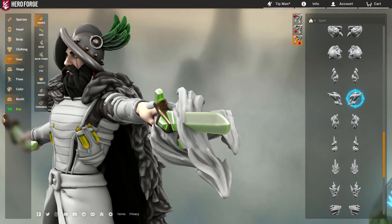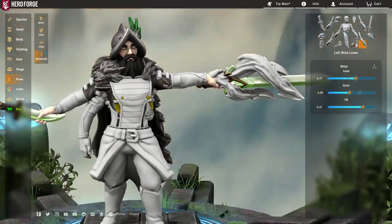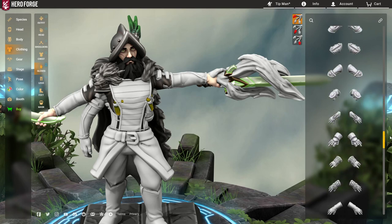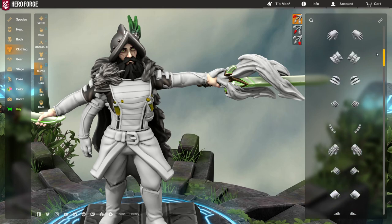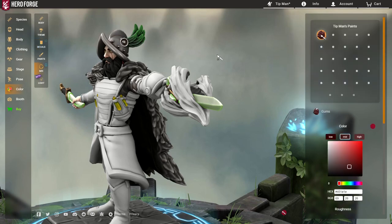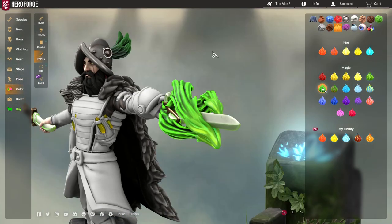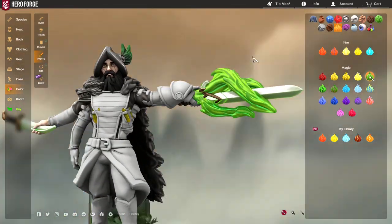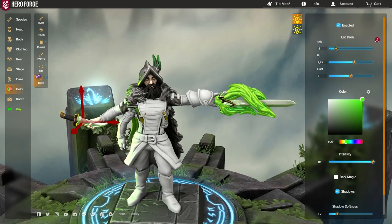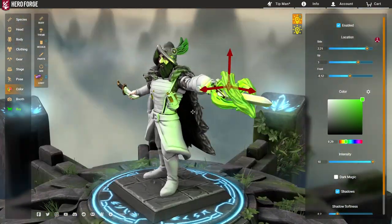Once the character is wearing gauntlets, it becomes a lot easier to cover up the extra hand. For example, using the big chunky gauntlet — from this angle it's barely visible. There are other ways to hide it too. The point is, now we have a glowing green sword with glowing green magic swirling around it. If you have Pro you can enable a light as well, but honestly I think this already sells it without the big glowing green light.